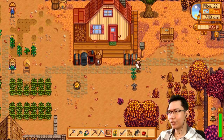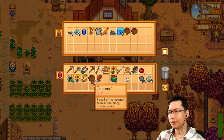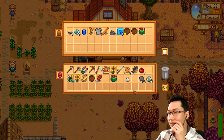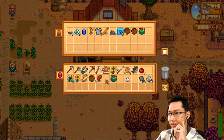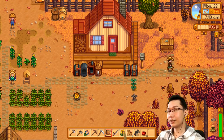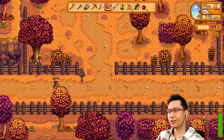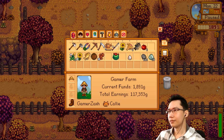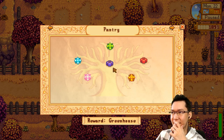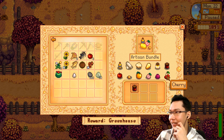I'm gonna store the gold coconut temporarily — pretty sure we don't need those, but we'll keep one each. Now let's go to the community center and fill in these fish. Let me check — is it the pantry? The artisanal bundle — I need an apple for there as well.